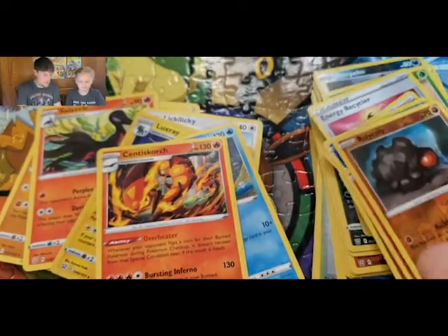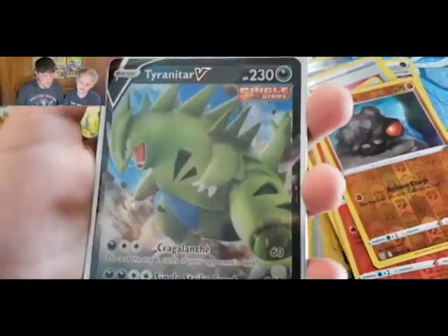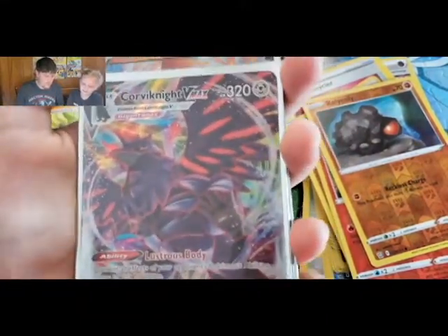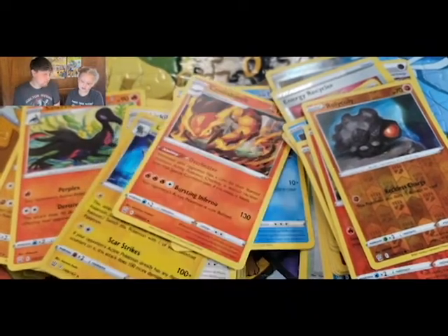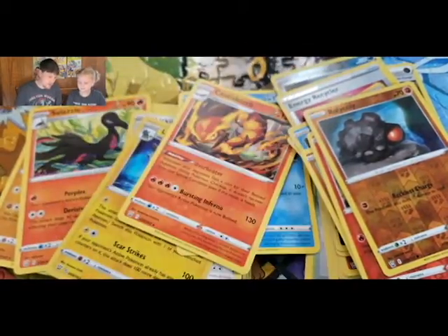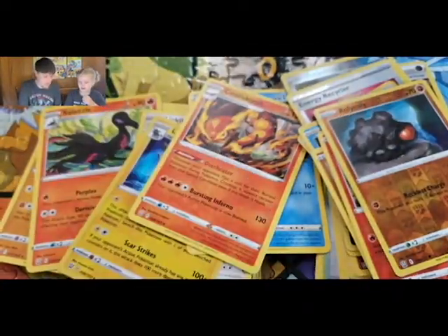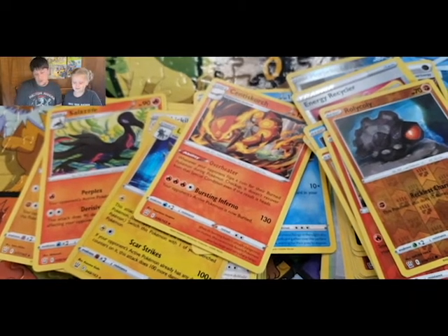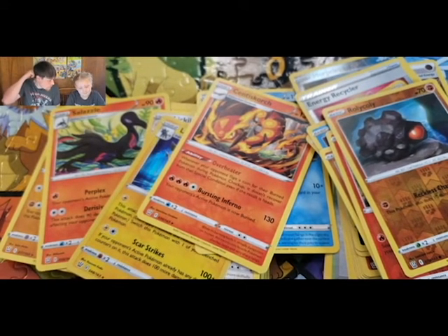Let's show you all the cards we pulled for the recap: Flapple VMAX, Mimikyu V, Tyranitar V full art, regular Tyranitar V, Gold Crobat, Coalossal VMAX, Victini V, and Victini VMAX. What was your favorite card we pulled? Maybe the gold card — that's a good pick. I think I like the Tyranitar though. We don't have either of these Tyranitars — those are new cards! Still hunting for that sleeping Tyranitar though, and those alternate art Urshifus — all four of them — would be nice. I think there's four more we don't have.